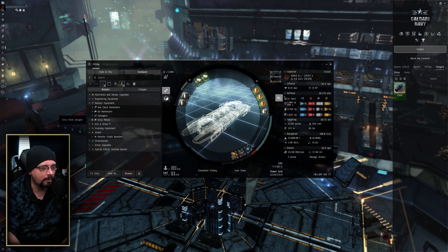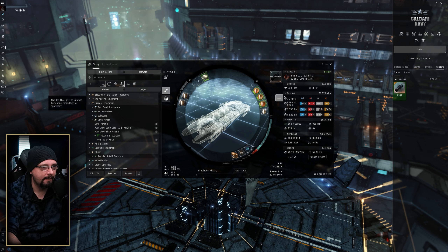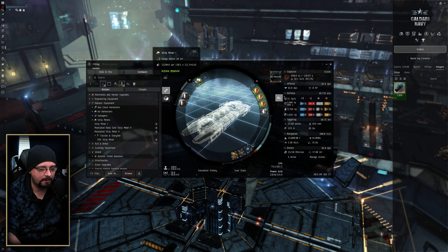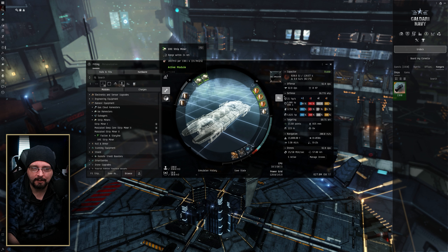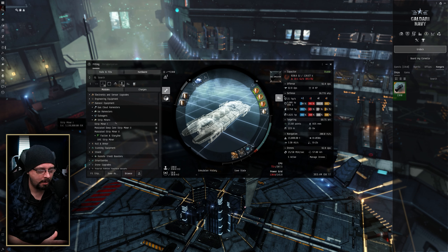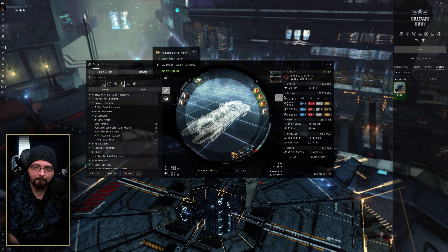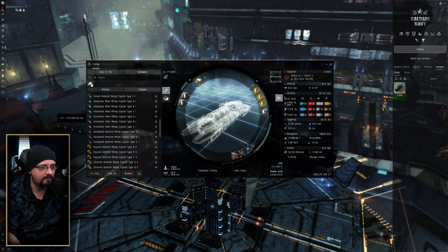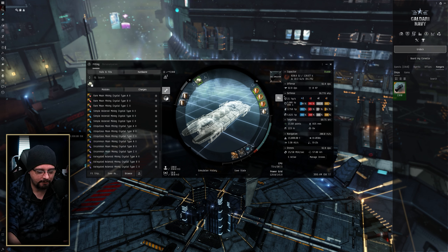Looking at harvesters — as far as ore goes, Strip Miner Is are great. They're cheap and not something gankers will scan and get excited about. But if you have faction strip miners on you and someone scans you, you're probably going to be a gank target because you're adding to your kill mail value. If you don't mind training for mining crystals, you can use Modulated Strip Miner IIs, which give better yield, but require additional training and you'll have to supply your own crystals. I usually recommend at least tech two crystals on these.